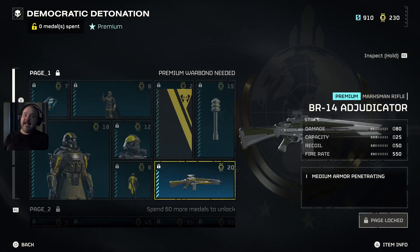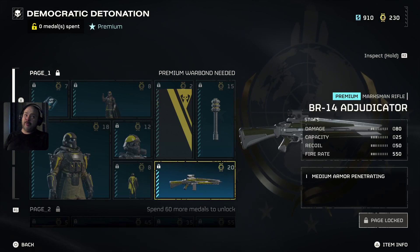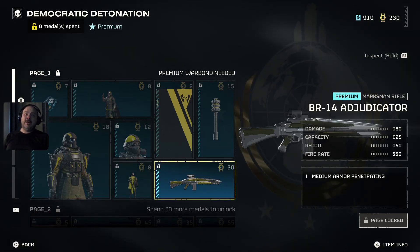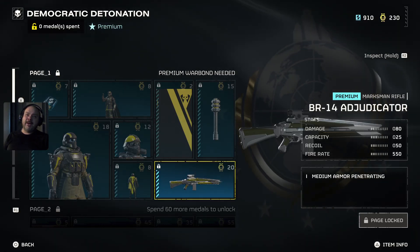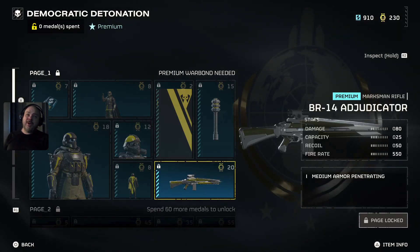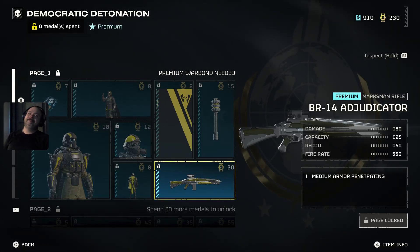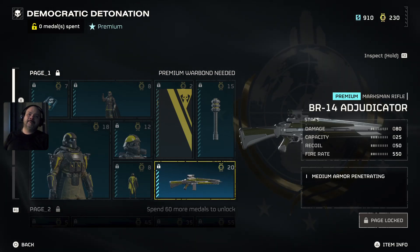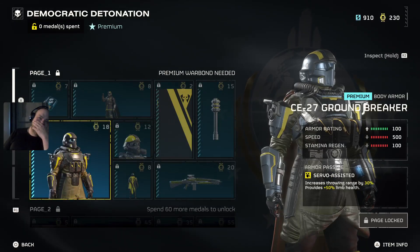First rifle we've got is the B14 Adjudicator marksman's rifle. It does 80 damage, 25-shot capacity, recoil 50, fire rate 55. It's medium penetrating, but it only does 80 damage — I don't even know about this one.